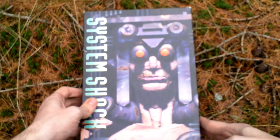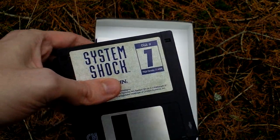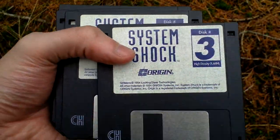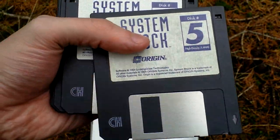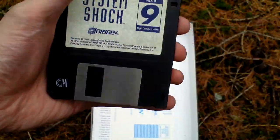Now let's open the box and see what is inside. First of all the game — it comes on nine three-and-a-half inch discs: disc one, disc two, three, four, five, six, seven, eight, and disc nine.